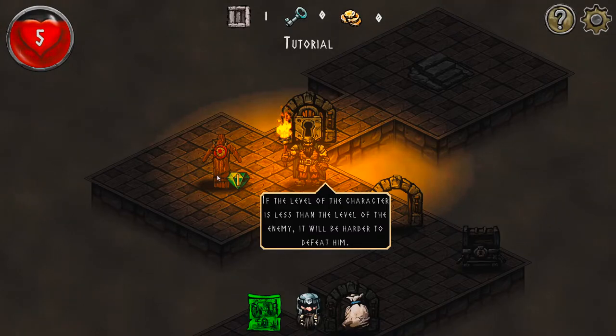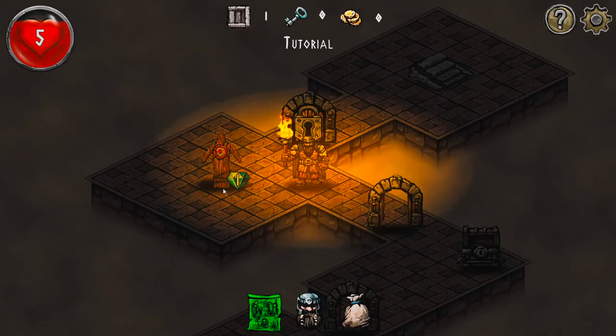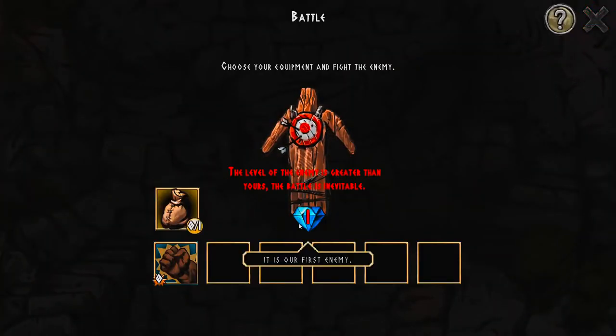I'm gonna move over here. Here's your first enemy - now we need to defeat him. If your character is a lower level than the enemy, it'll be harder to beat them - make sense. The level of the enemy is greater, so battle is inevitable.